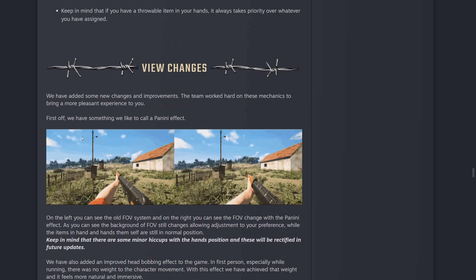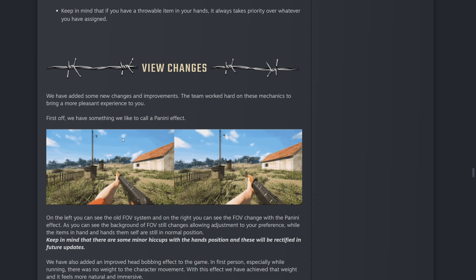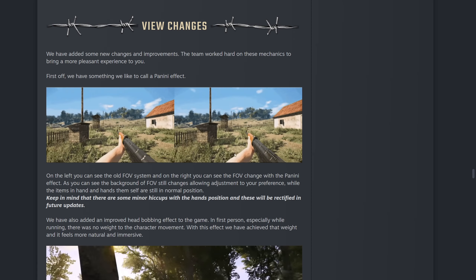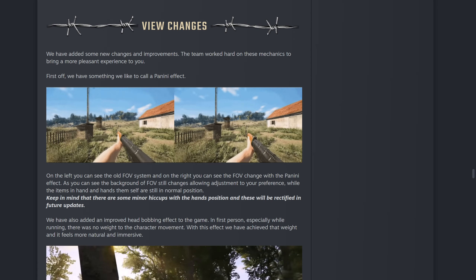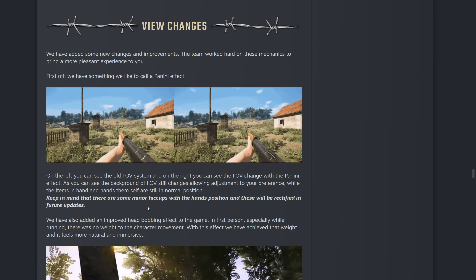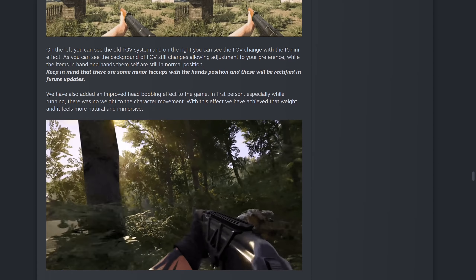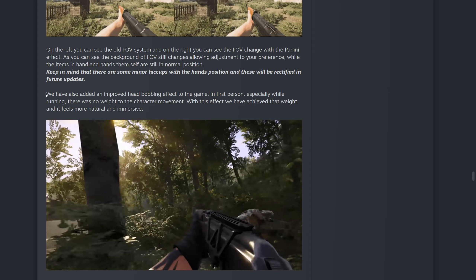There are some view changes as well — they call it the Panini effect. On the left you can see the old FOV system; on the right you can see the change with the Panini effect. The background FOV still changes allowing adjustment to your preference, while the items in hand and the hands themselves remain in the normal position. There are some minor hiccups with hand positions that will be rectified in future updates. You can check it by going to Options and Game — it's at the very bottom.